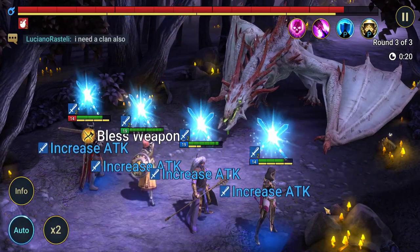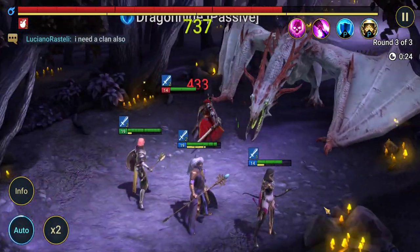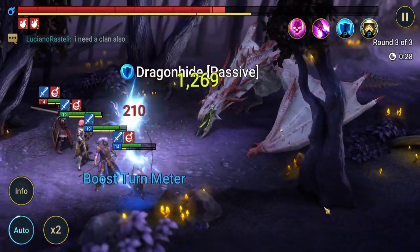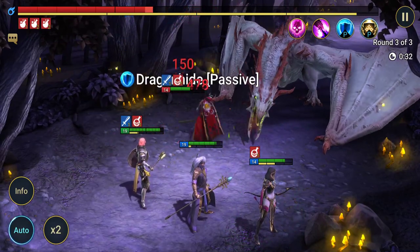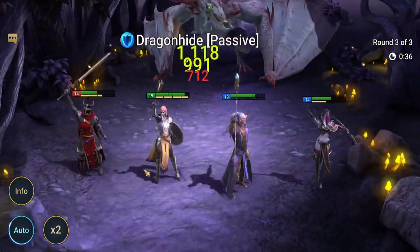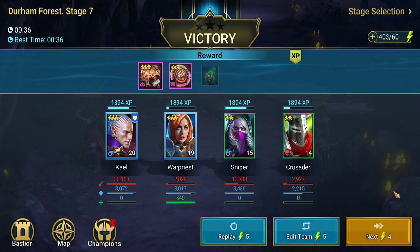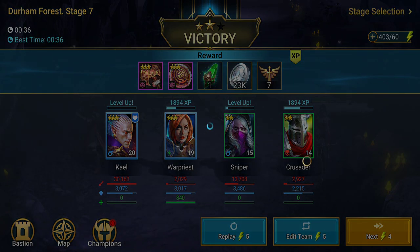One thing we also should have done is use our skill books — these improve a champion's damage or cooldowns for certain skills. We could have used them on Kael, or tried them on War Maiden to get some extra cooldown reductions on those heals. That's always a good way to improve your champions as well. We've got the boss down no problem and picked up some new set pieces.